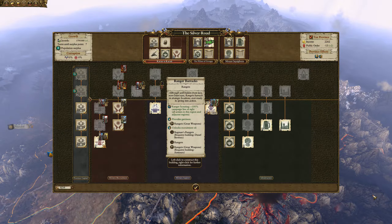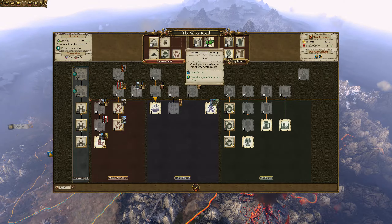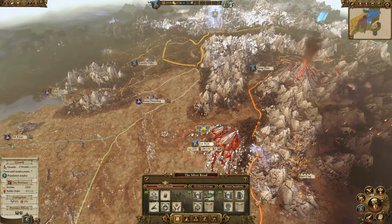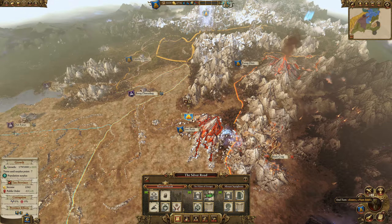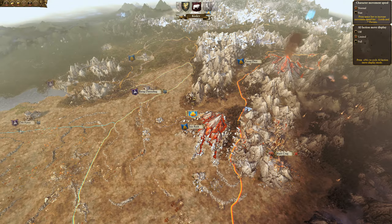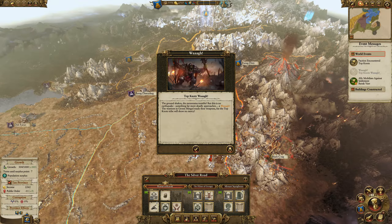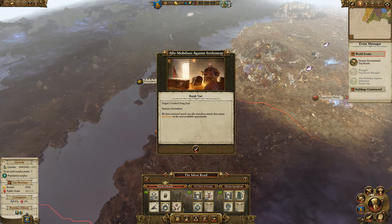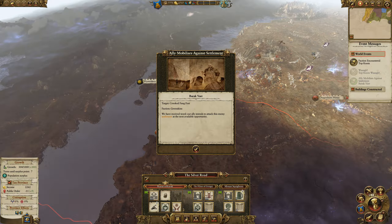We could build a ranger barracks at Mount Squighorn because once all these settlements are full size I don't need the growth there anymore. Let's go ahead and bust out some turns. For technology I'm going to go for improved diplomacy. Our ally mobilizes again — very nice, our ally is going after that settlement.